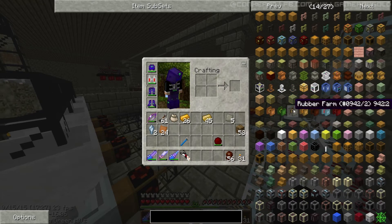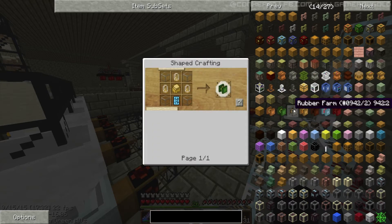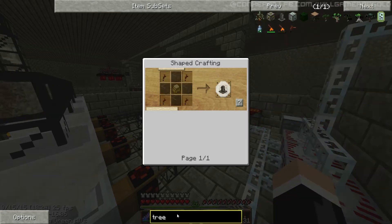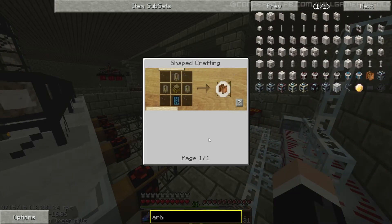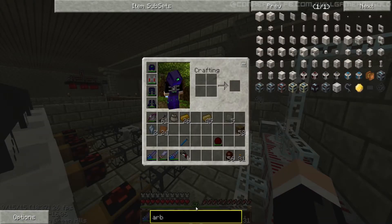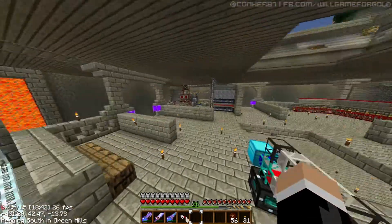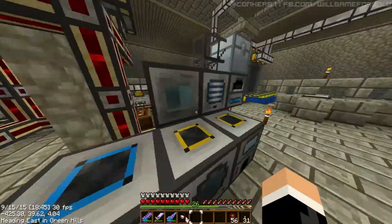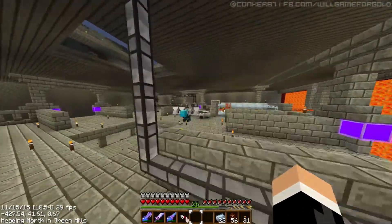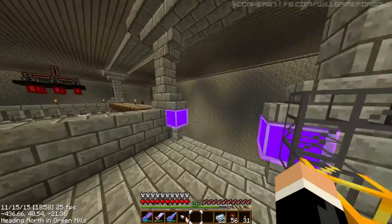Rubber tree farm — does rubber farm not have a recipe yet? We need the arborium. We need golden electron tubes. I checked on the wiki and we don't need the rubber tree farm — it's just exactly the same. We just use the normal one.